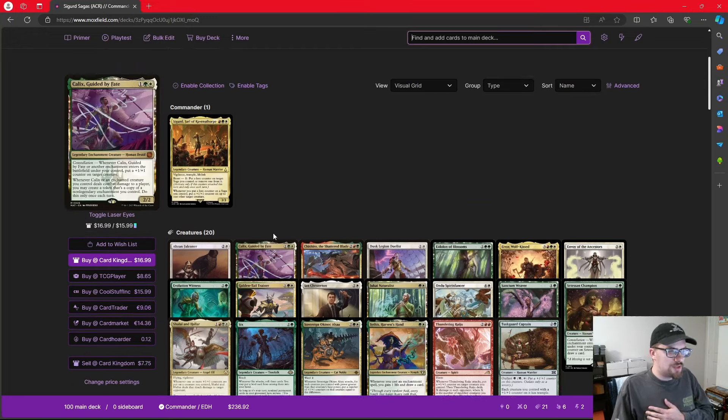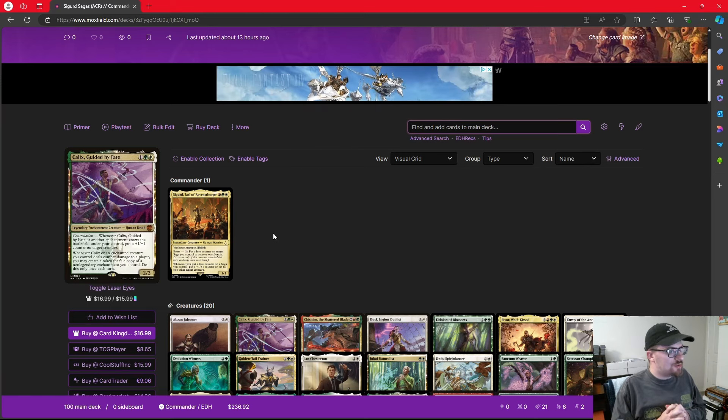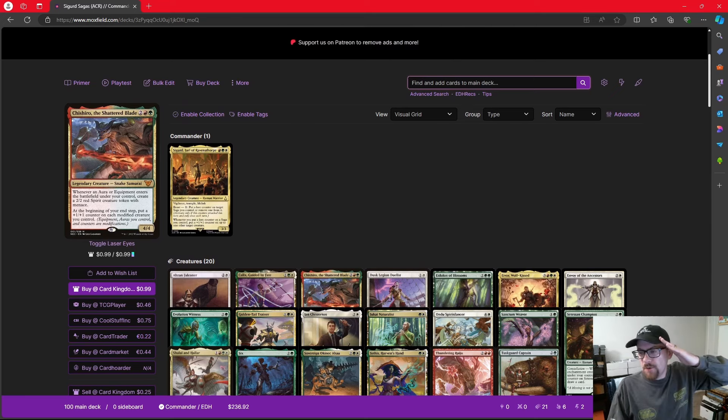Let me know what you think of Sigurd down in the comment section below. This one really caught me off guard — I really enjoy this deck. If I had to pick a Saga commander, this might be the way I'd be most interested in doing it. I really liked Narsi from Commander Masters, but I think I like Sigurd a lot better because you get those +1/+1 synergies, and it lets me use Chishiro — a commander I always liked but never found a good spot for. Let me know what you think down in the comments, and I'll catch you guys next time.